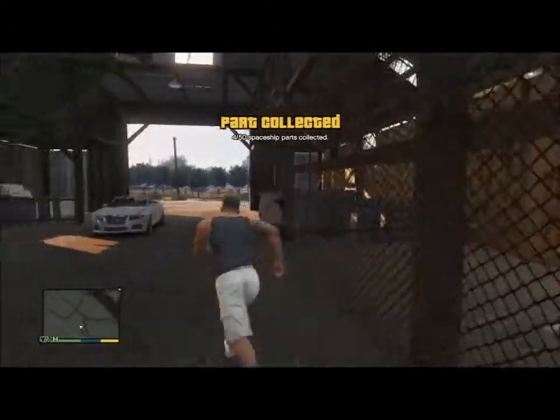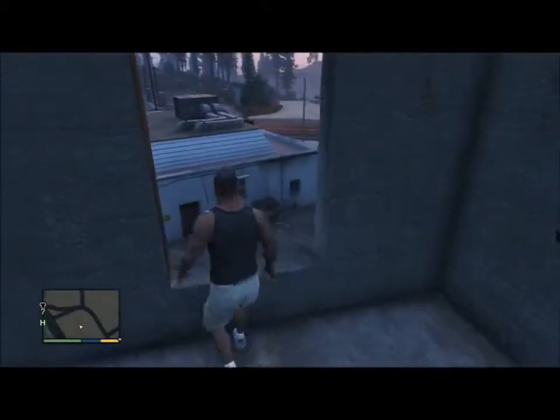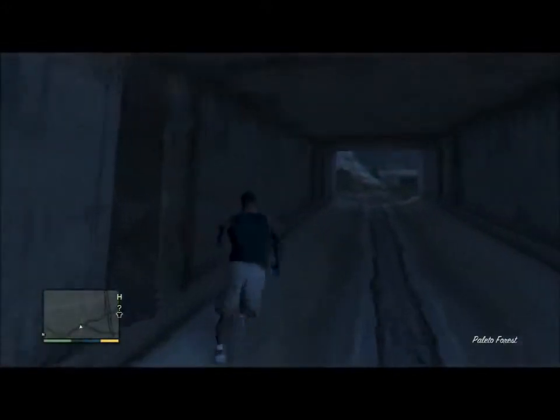Number five is also in Paleto Bay. You're looking for a fire training building. Go inside to the third floor and you should be able to see it — don't fall off. Number six is in Paleto Forest on Highway One. It should be in one of the drainage tunnels.